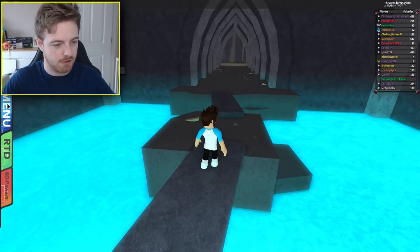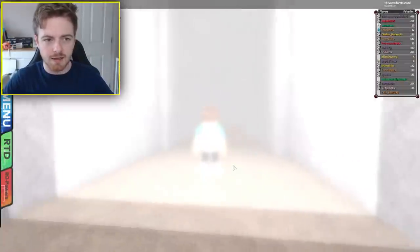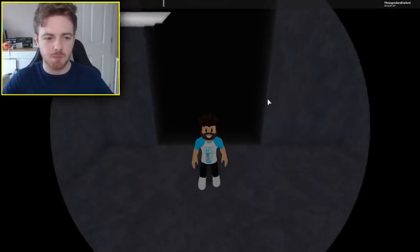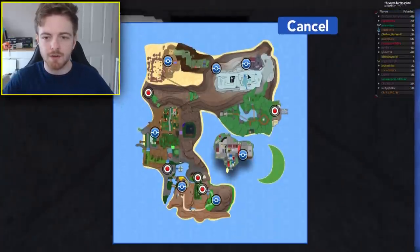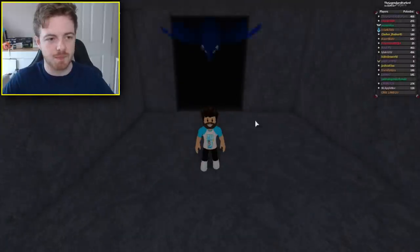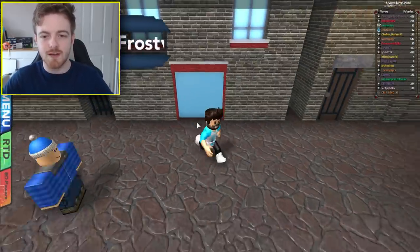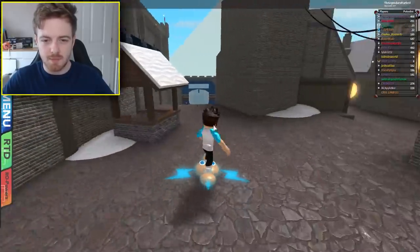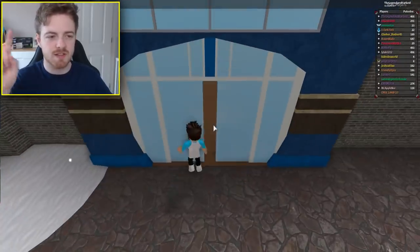So what we're going to do is go to menu, options, click Get Unstuck, and then we'll fly to Frostvale City. It's pretty cool that they actually updated the map — that looks really nice. Once we're in Frostvale City, we're going to go this way and keep going. We'll be on Route 16, I believe.